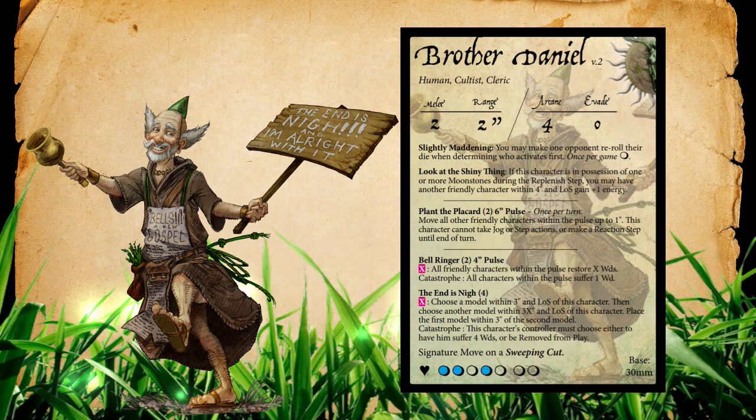The next ability is Look at the Shiny Thing. This passive states: if this character is in possession of one or more moonstones during your replenish step, you may have one other friendly character within four inches and line of sight gain plus one energy. So Brother Daniel can help enable a lot of other models within Leshevold — and Commonwealth too — but Look at the Shiny Thing puts him in a role where he'd like to pick up a moonstone, though you don't want to send him way out on the flanks since he still needs to be relatively close to your troop.